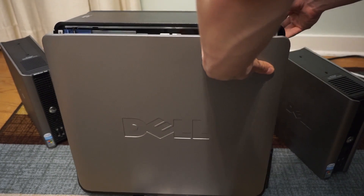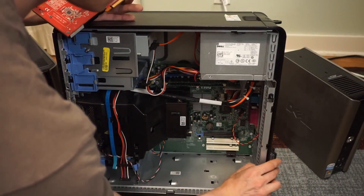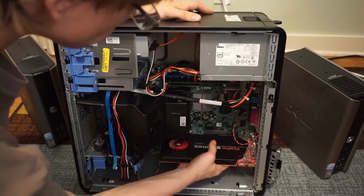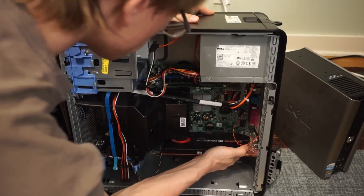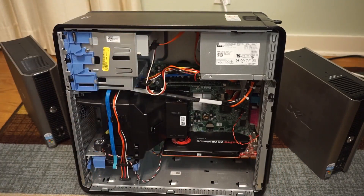Installation is simple. Simply open up the side of the case, move this tab right here, slot the card in, lock the card in place with that tab, and done! Now sit back and enjoy your new budget computer.